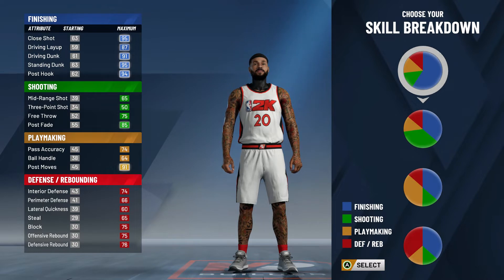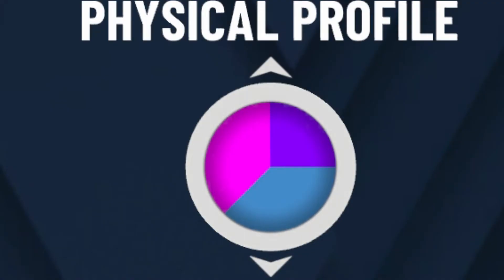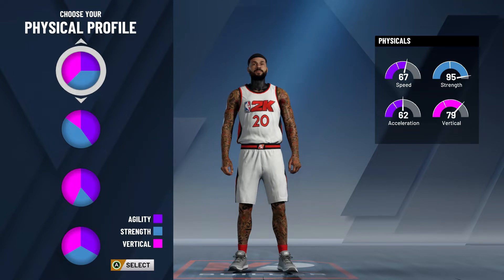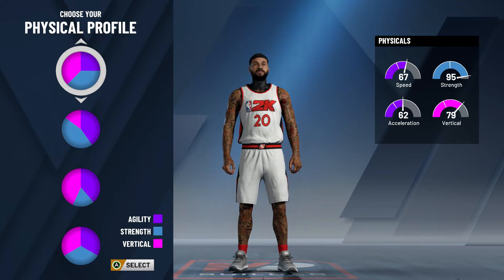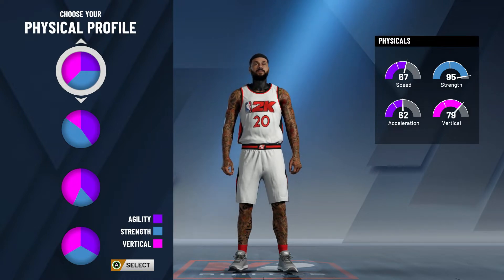For the pie chart, you're going to use this one right here. Since it's a finisher, you'll have finishing the highest, and then shooting, defense, and playmaking all equal. For the physical profile pie chart, I picked mostly vertical, a little bit of strength, and then speed and acceleration for the other half — so 67 speed, 62 acceleration, 95 strength, 79 vertical. I highly recommend using this one; it's the best all-around in my opinion.